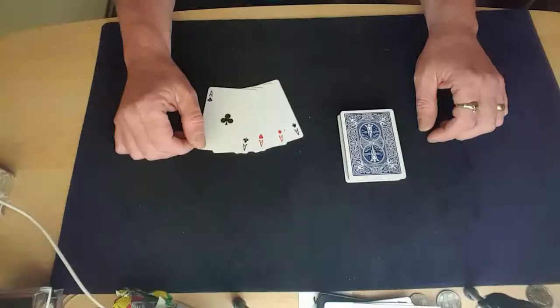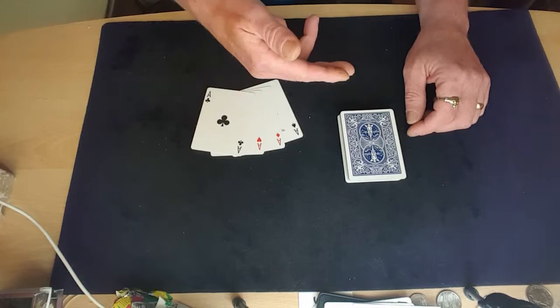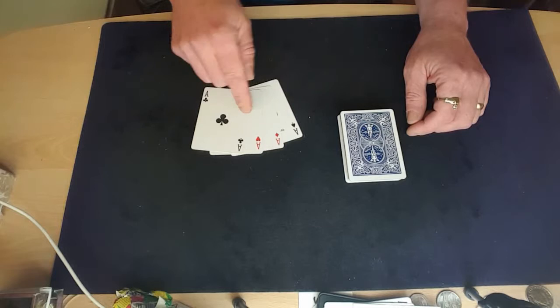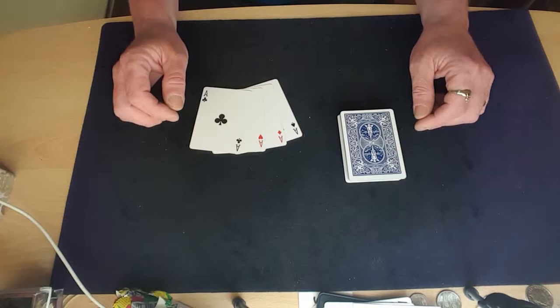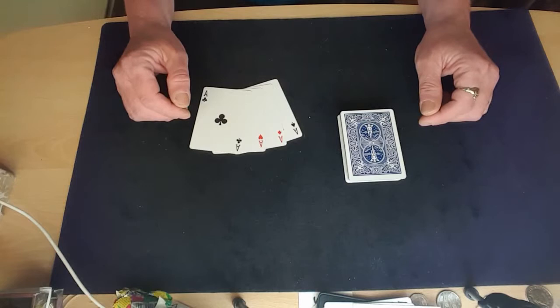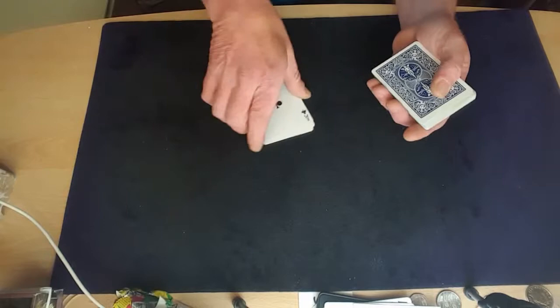So you're interested in learning — here we go. You just need your four aces. I always put the two red ones in the middle, which is why they appear in the middle later. You can have the black ones in the middle instead, but always make sure you have two of the same color in the middle — that's important. A key move you need to learn for this is called the Elmsley count. I'll leave a link in the description box to a tutorial on it, as I'm not going to be showing it here.